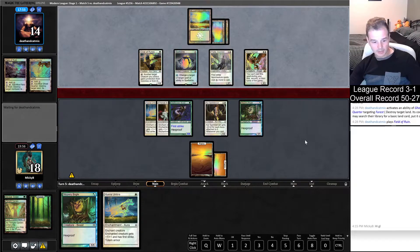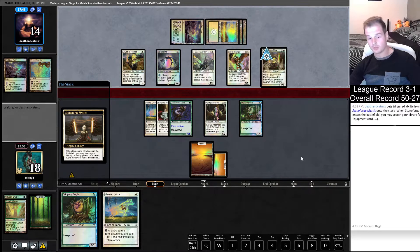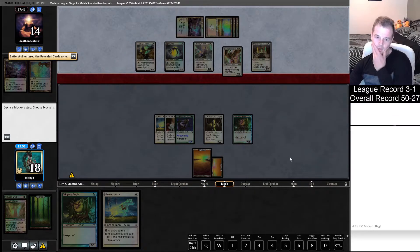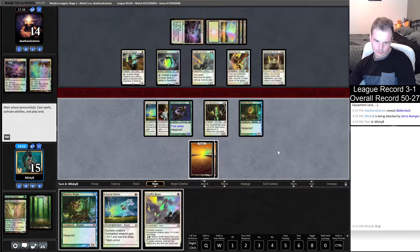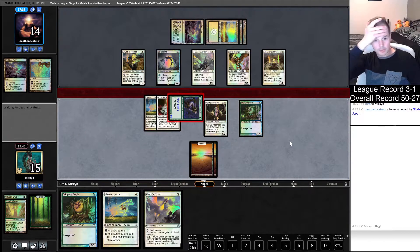We don't have another basic and now we're off green. Stoneforge Mystic - there it is! There it is guys - we are officially boned. Yeah, I didn't board right. Let's attack with my Glade Cover Scout and see if they do something with the Giver of Runes. Hopefully they block with Spell Queller and give it pro green, and then I can resolve white auras on Core Spirit Dancer or Slippery Bogle.